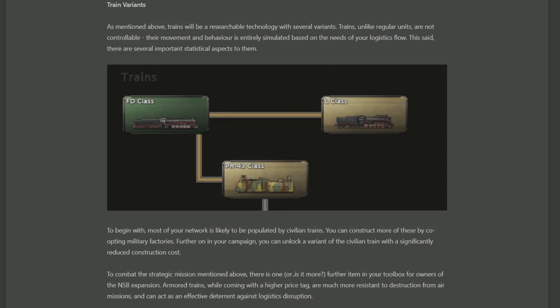Moving on to train variants — trains are a researchable technology but as mentioned most nations start off with the standard primary version, with alternate things to research along the way. Unlike normal units like boats or soldiers, these are not controllable and are simply simulated along your rail lines, going and delivering supply directly to where it's required.